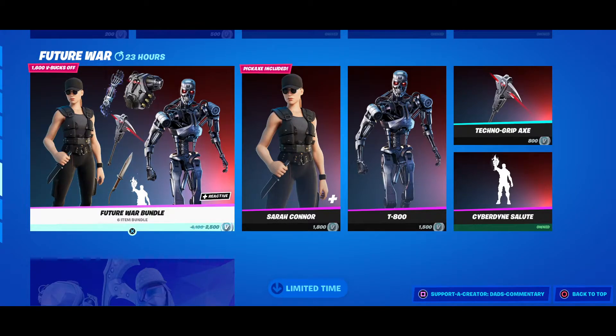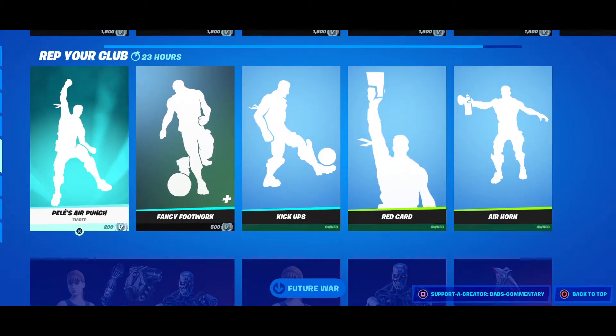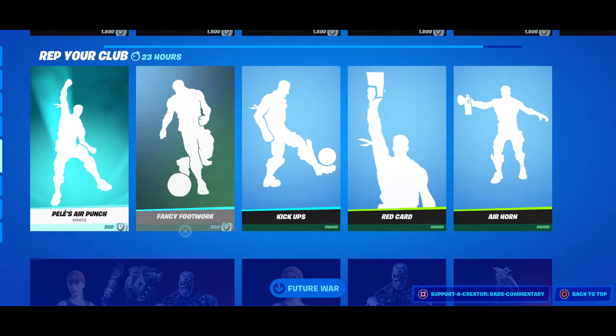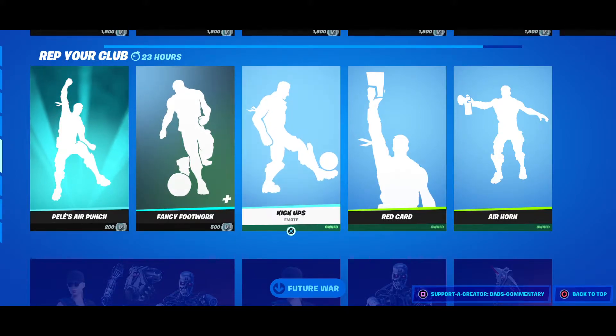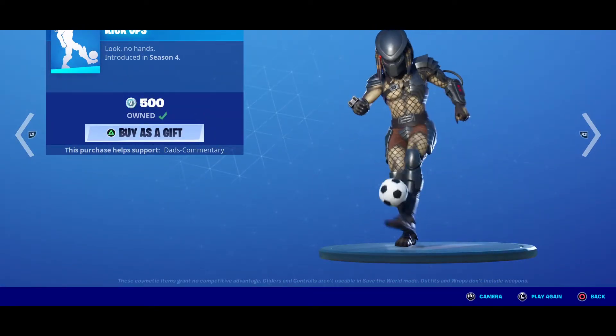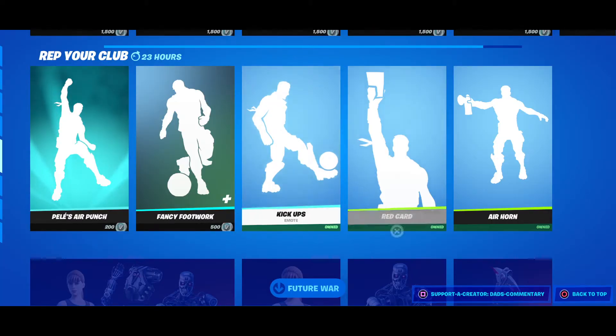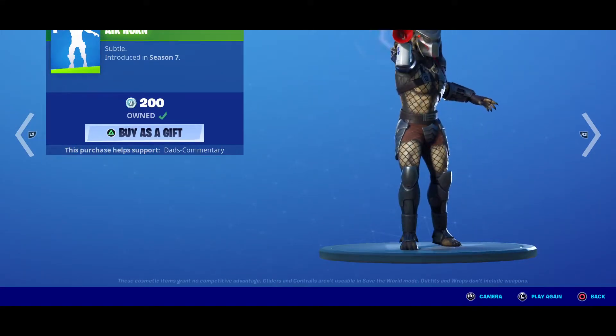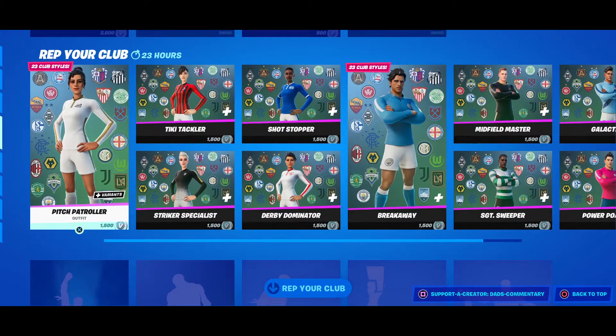What's new in here today: we have the Pelé air punch — that's what that looks like. We got Fancy Footwork, we got Kickups. So they added a few different soccer emotes to support the soccer skins. We got the Red Card and we got the Air Horn right here.